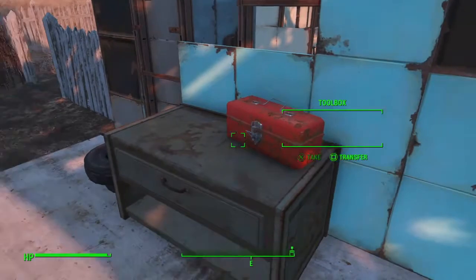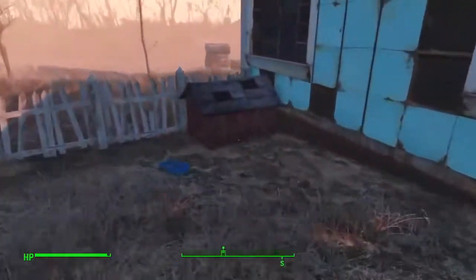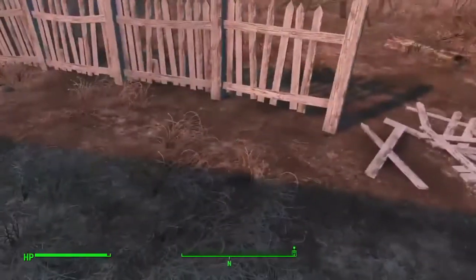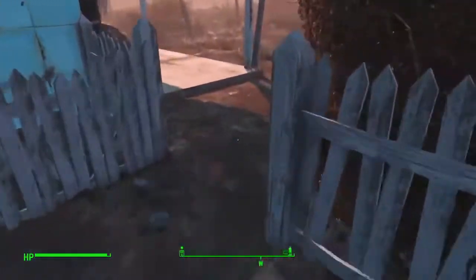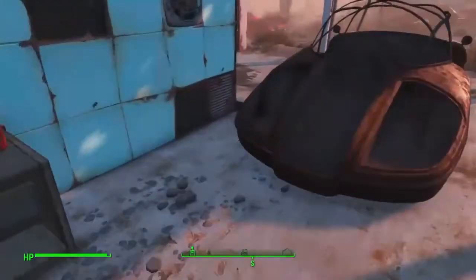Duct tape is good for adhesive. And we got some other scrap there. Fuse is quite useful. Around back we don't appear to have much. Another doghouse — so this is another place where the dog can show up if you want. You can leave this one and destroy the other one, or destroy the other one and leave this one, so you know which one he'll be at. Because there's only one.